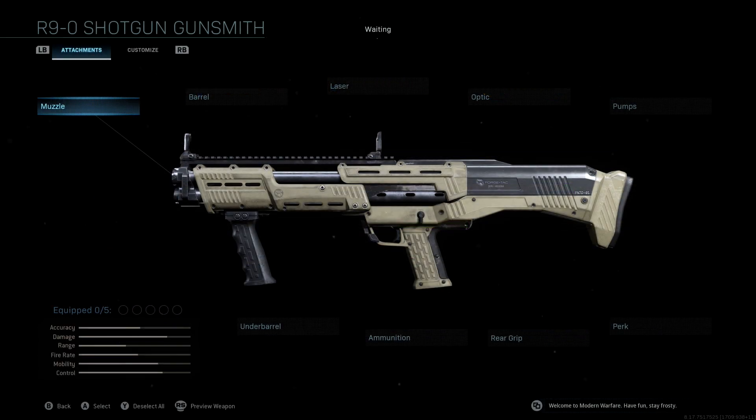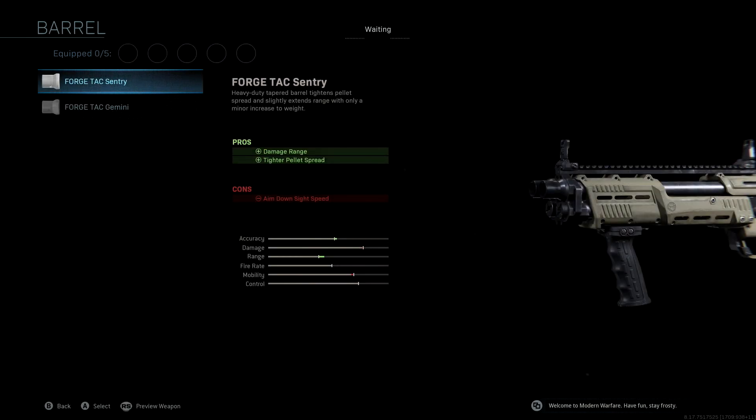If you guys take a look at the attachments, we're not going to be using a muzzle. The barrel that we're using is the Forge Tac Sentry — with this we're getting damage range and tighter pellet spread, giving us a nice boost to accuracy and range, but more so range.